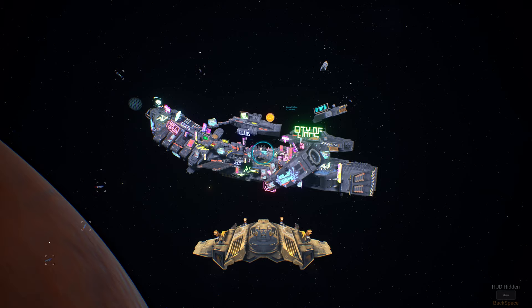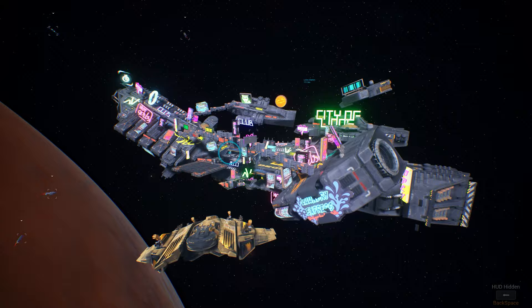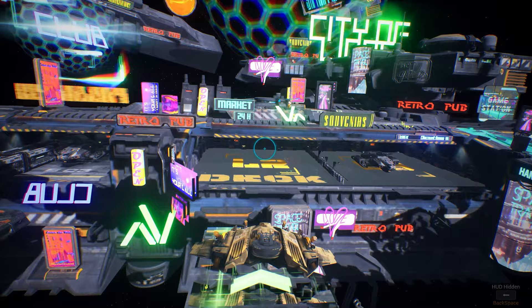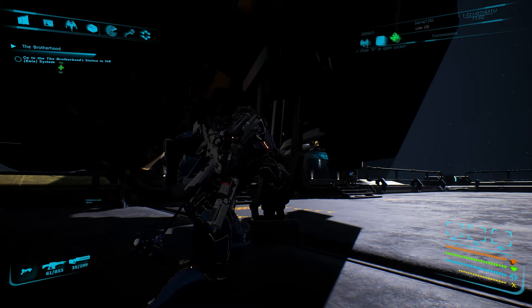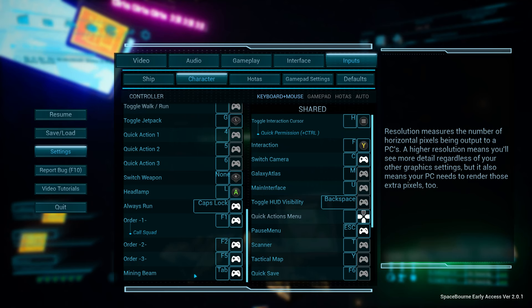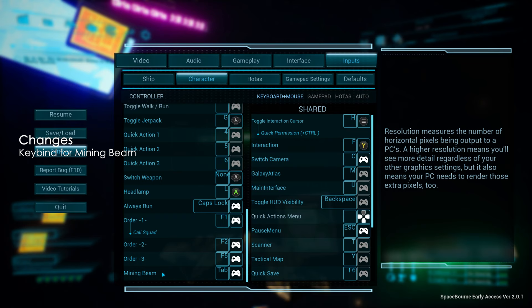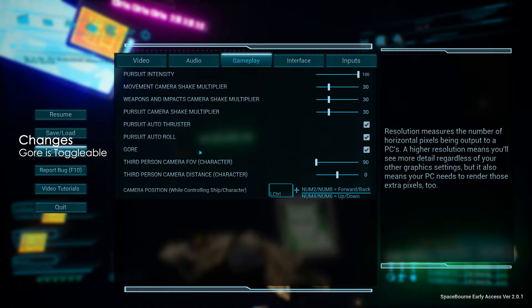A week before the 2.0.2 release came the 2.0.1 minor update, featuring over 40 bug fixes and a couple of requested changes. Consumable items are now tied to the ship instead of the character — when you change your ship, consumable items are saved along with it. Previously, when changing ships, your consumable items would be deposited in the bank. You can also now bind a key for the mining beam weapon — before, binding anything to Tab caused issues. The crew button has been removed from the main interface and added under the ship interface.